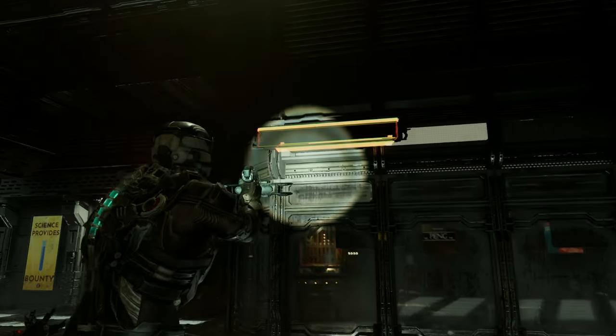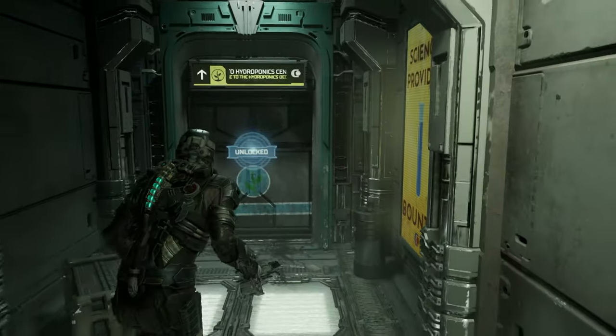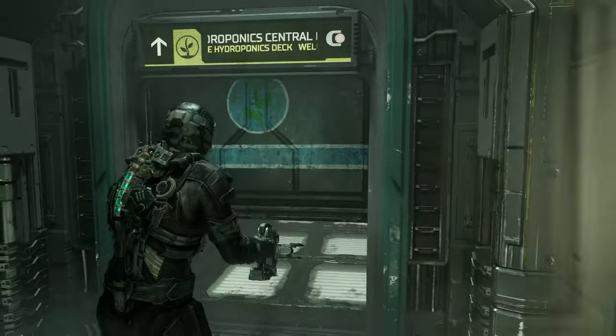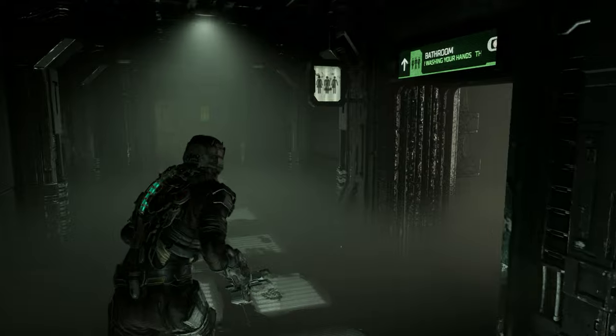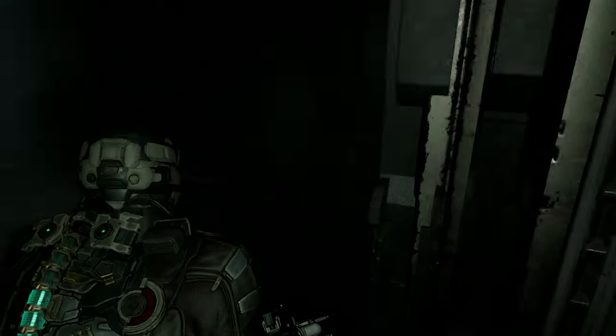What's going on everybody, Broken Games HDR here with another how-to video for Dead Space Remake — how to get the force energy schematic. So you go to hydroponics, keep going down this corridor, bust a right, and go to this elevator.